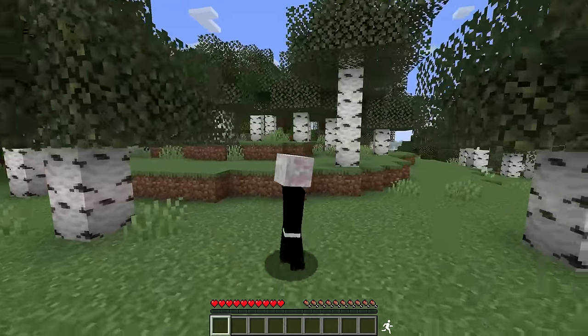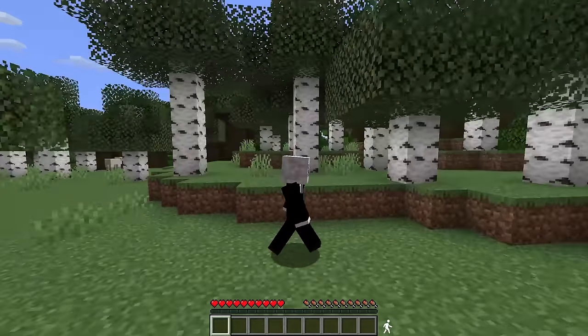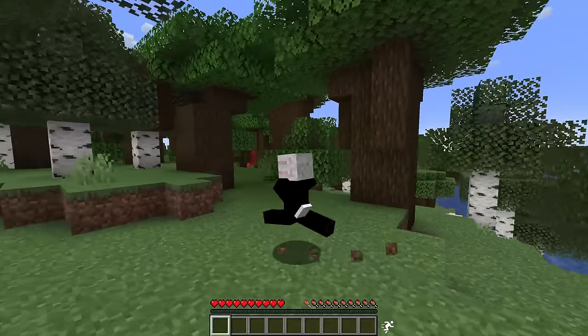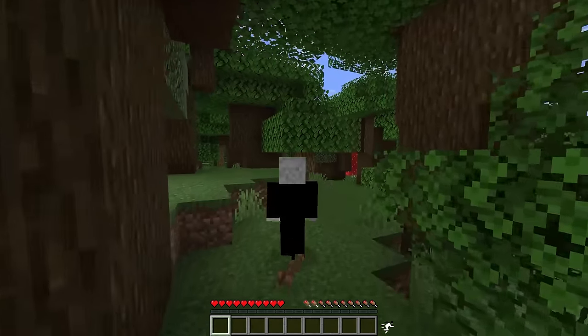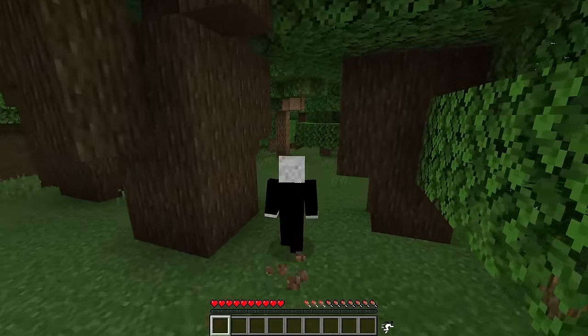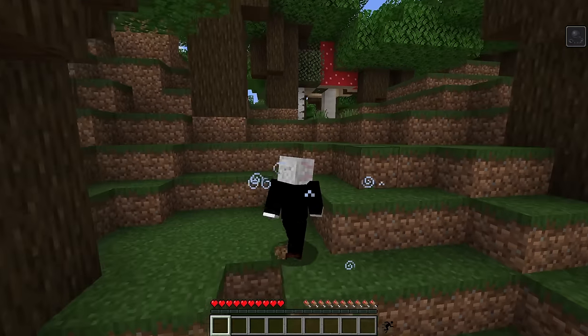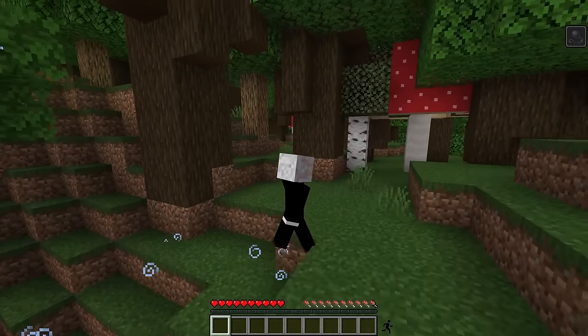The first mod we're going to be taking a look at is Walk, Jog, Run. This mod adds another movement speed in Minecraft, which is walking. You'll toggle between this and jogging by tapping Alt, and you can also sprint. However, this mod also introduces a stamina system, so you can't sprint forever. Once you've sprinted a certain amount of time, you're going to get the slowness effect for a bit.